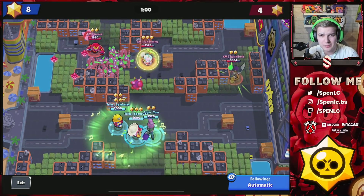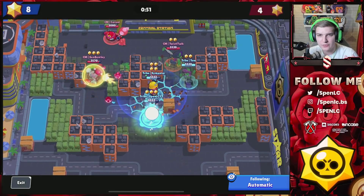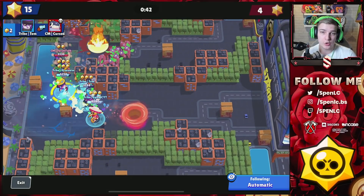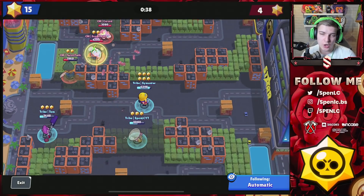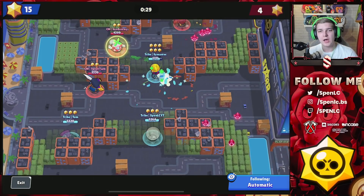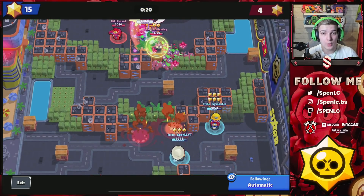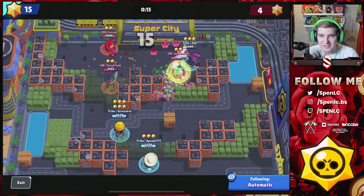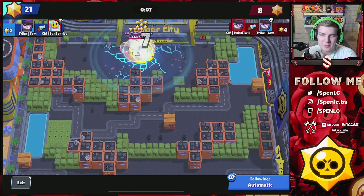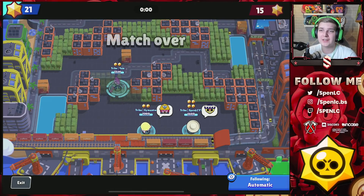We're able to get a complete counter comp. There's no way they should win unless Mortis makes crazy plays and constantly kills me, but Jackie's there to protect me against Mortis. The throwers are definitely focusing way too much on Smantic — they need to throw shots into me because I'm just going up there uncontested, healing Smantic whenever needed. I'm never in a low position, and when I am I just get a heal. Tom and Smantic with some really good aggression — it's a literally complete counter comp. We win that one.